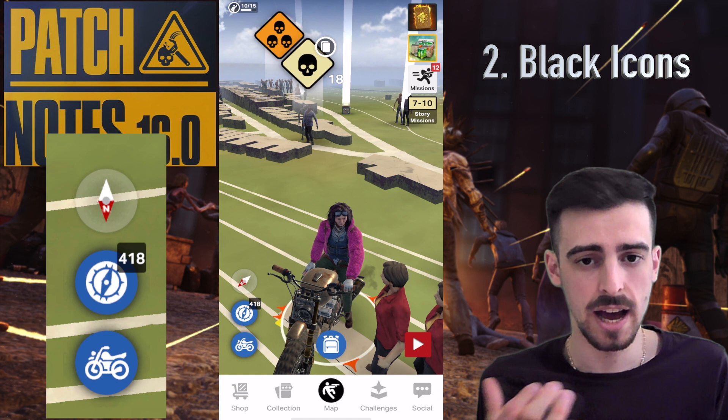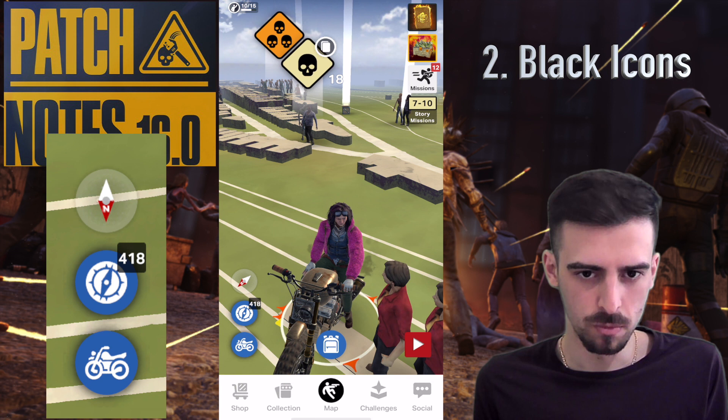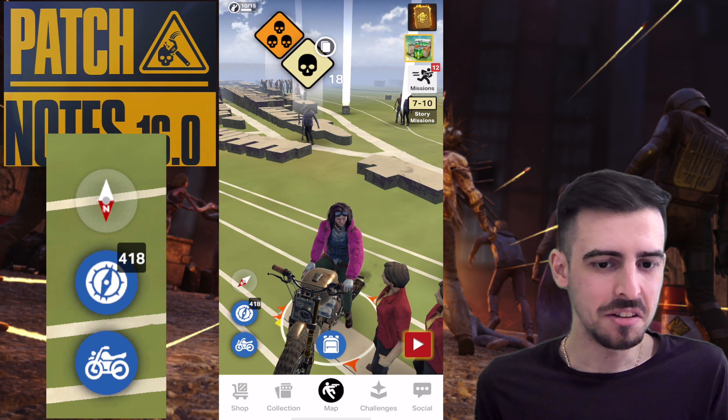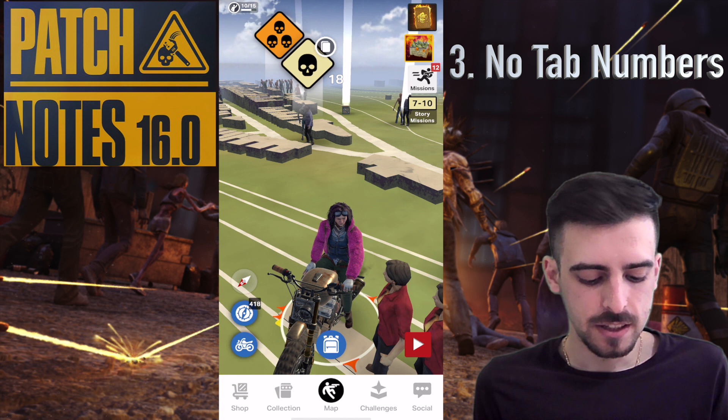Next up, the icons on the flares, the flare button, the compass button, and the bottom icons — they used to be red but are now black. This seems to be an intentional change, not a bug. Honestly it doesn't bother me much.